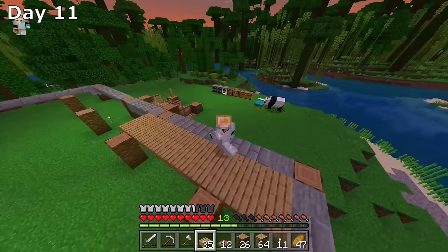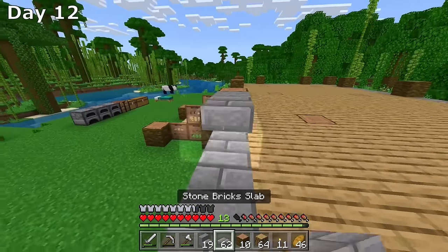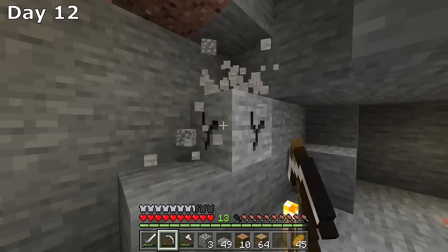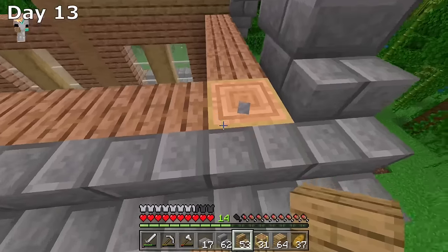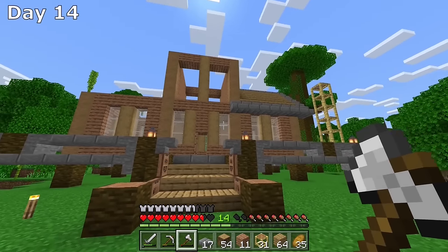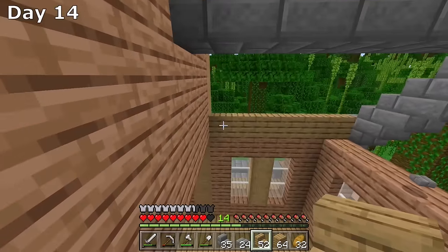Day 11 we start with a rough frame and end with a much more defined structure. I couldn't decide on how I wanted the support beams to go. I built a little pathway around the edge and a railing to go with the jungle theme, then started mining more cobblestone. I began building pillars, added window spots, and started the roof — only to tear it down thinking I'd made it on the wrong angle, before realizing I hadn't and rebuilding the exact same roof.